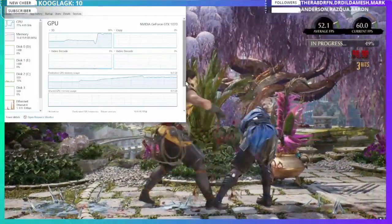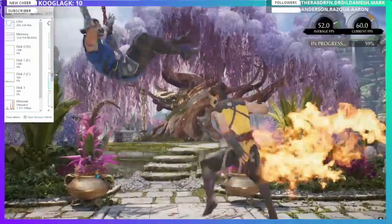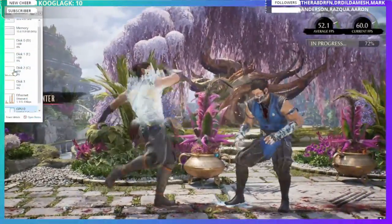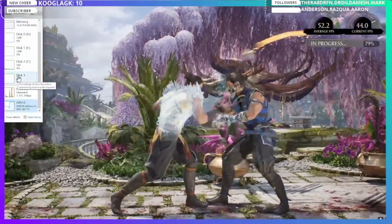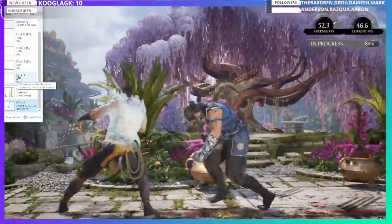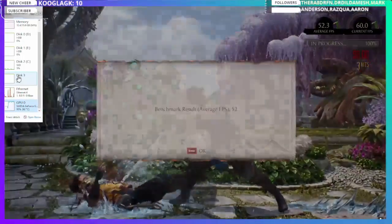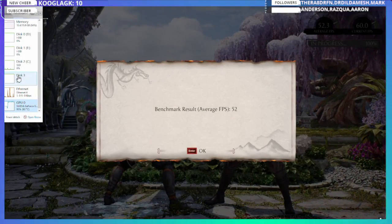To recap: if you're having frame rate issues, it's a CPU problem; if you're having hiccups, it's a RAM problem. Now let's get into the in-game settings. I wanted to cover all of that first because it might not even be a graphical issue — this game is particular that way.